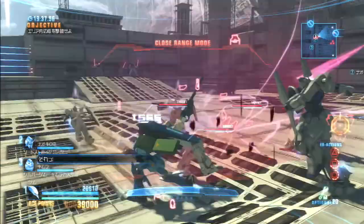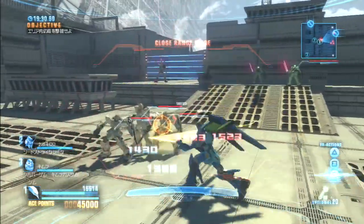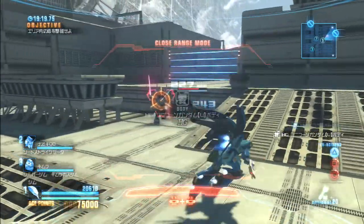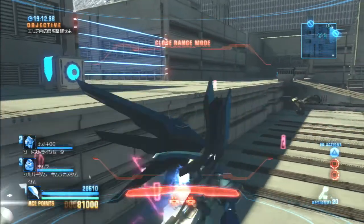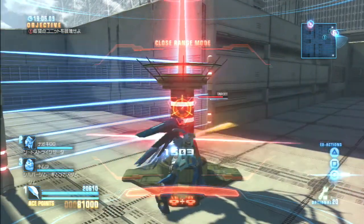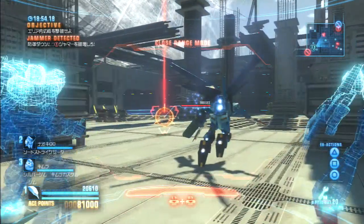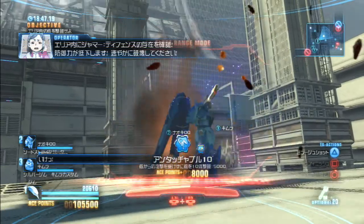Are we fighting Unicorns as regular grunts here? Is that a Hyakushiki or a Delta Plus? Probably a Hyakushiki colored like a Delta Plus — this game really likes doing that kind of thing. I've already broken 10 just by my EX attacks. Unicorn, but a Gundam Unicorn Mode body. Pretty sure that's just a Hyakushiki in Delta Plus colors. Jammer detected, defense fading — that's not good. My offense is great though, as you can see.